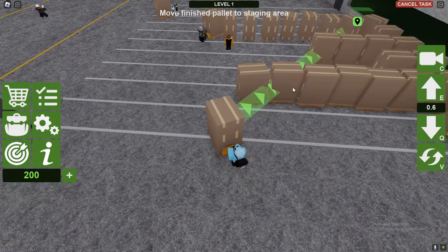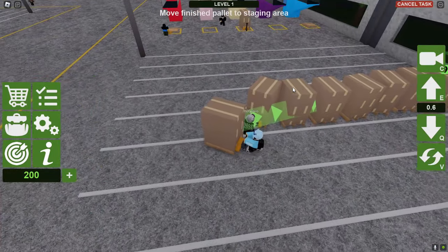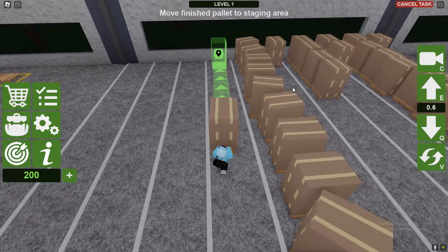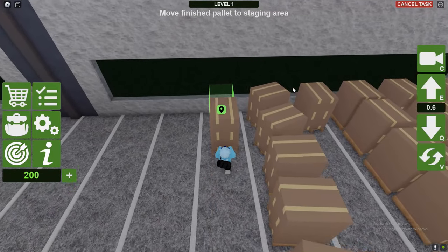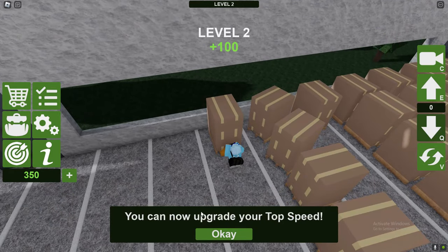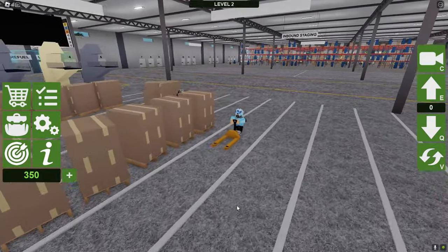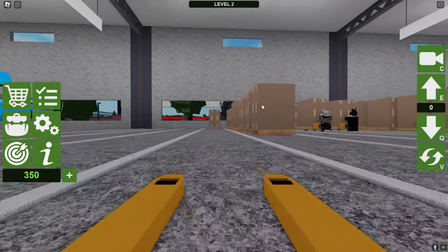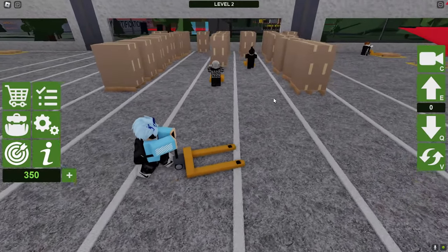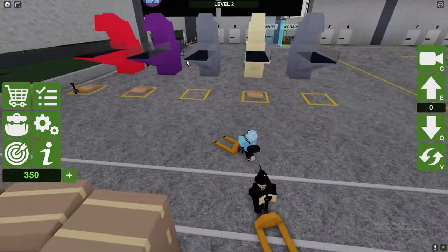By redeeming every single working code in Forklift. Alright guys, so before we redeem all of these codes, unfortunately we are now a forklift driver. I mean I can't lie, it's pretty fun — as you can obviously see the physics in this game do go crazy. And guess what? I am going to be the best one out there. I mean this is actually really really fun, I'm not even going to lie. This POV looks crazy guys, this is actually really good.